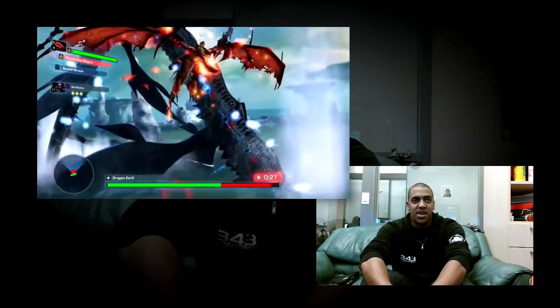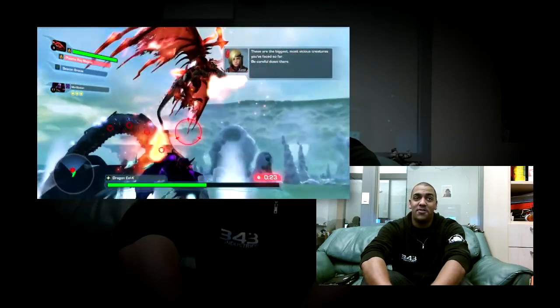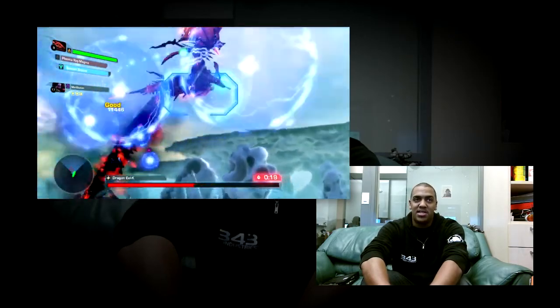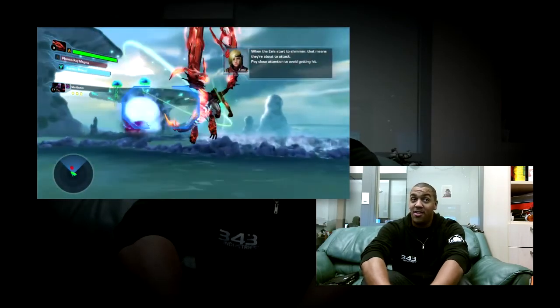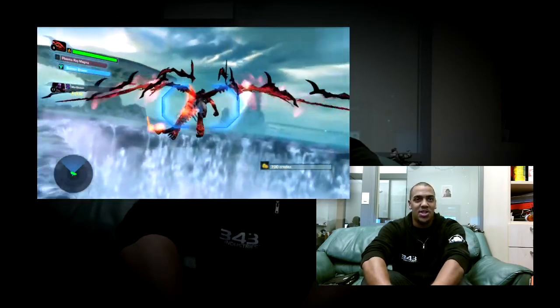We're coming into one of the boss fights. I've leveled up my dragon all the way, so I'm going to be able to take out this boss from the first mission pretty easily. I go ahead and switch to my secondary skill here, and he is down. You'll encounter plenty of boss fights throughout Crimson Dragon, some of which are a lot harder — actually, most of which are a lot harder — but again, first level. Got to show you the basics for now.